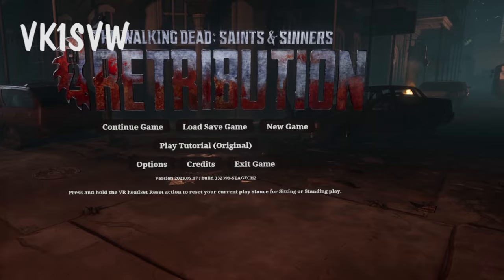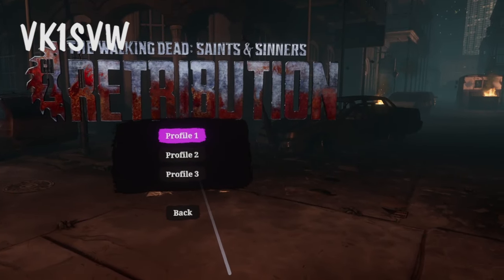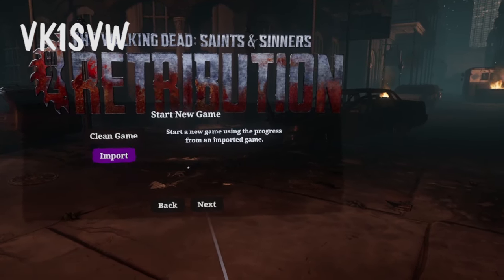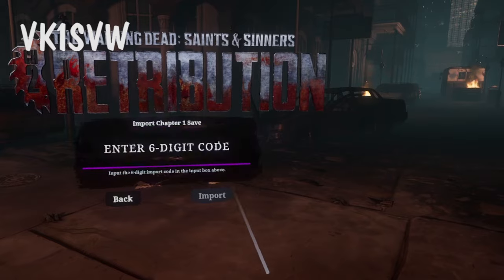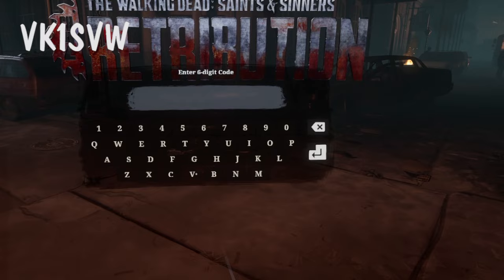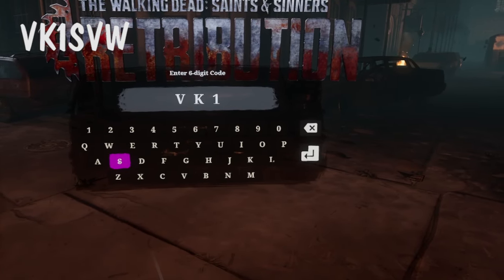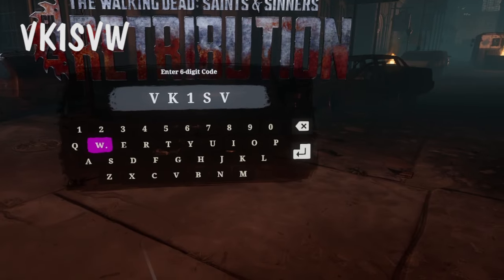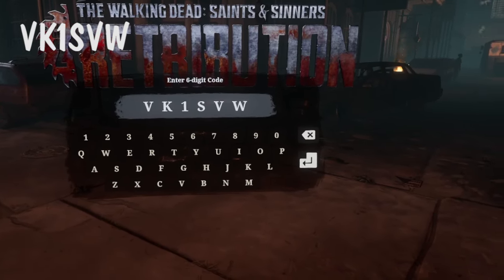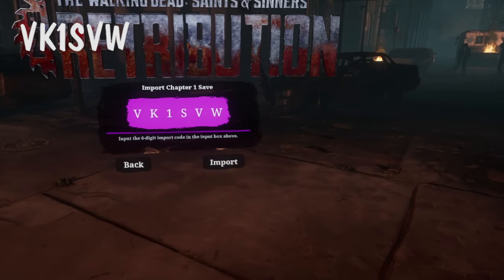To use a save code, you want to select New Game, you want to select a profile to overwrite, you want to select import, click enter six digit code, and this particular code is Victor Kilo 1 Sierra Victor Whiskey — so VK1SVW. Select the enter icon, select import.